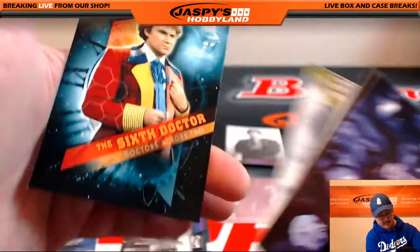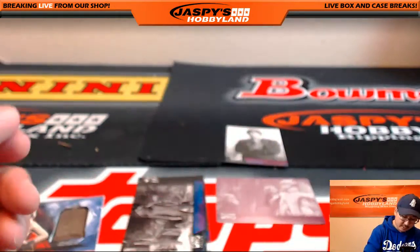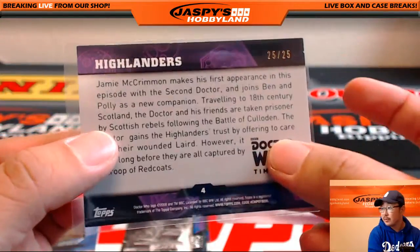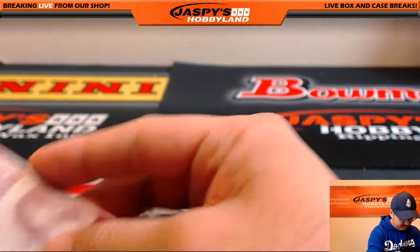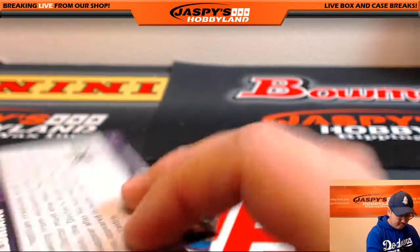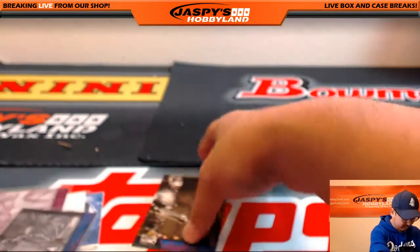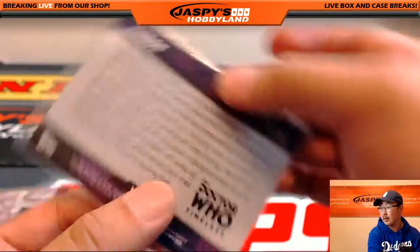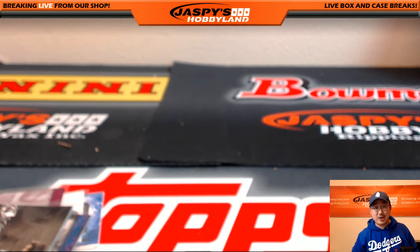Robots of Death — got a nice blue right here, the Silurians, 28 out of 99. And that looks like it's gonna be that — closing out with the Sixth Doctor. So there you go. Got a nice 25 out of 25, the printing plate, and a couple of blue parallels numbered to 99. Nice box there, Dave. Thank you very much for grabbing that personal box, really appreciate it. We'll see you next time.